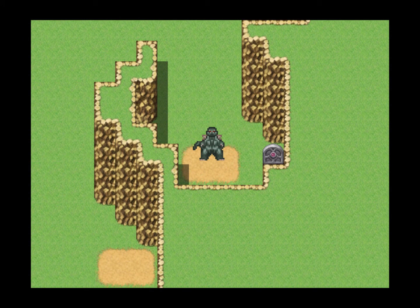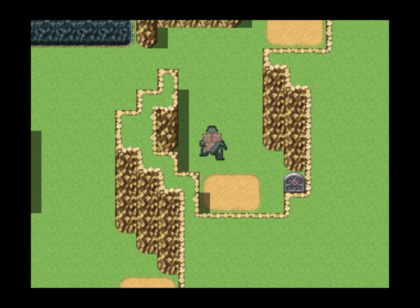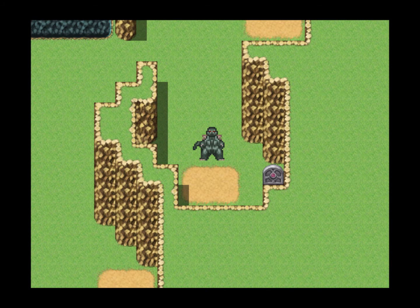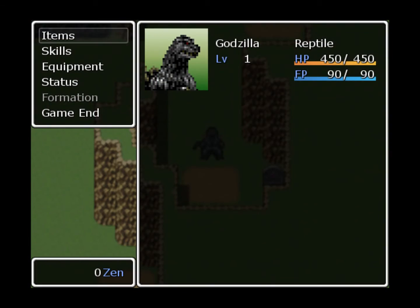Let's start off with the controls. It's very basic. You move by using the arrow keys on the keyboard - left, right, up, and down. You press X and it brings up your inventory screen. You have items, skills, equipment, status, formation, and game end. Below that, you can see your current amount of zen.